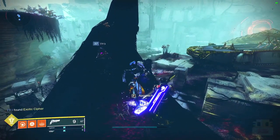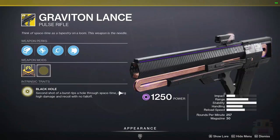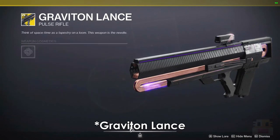Xur lasts until next Tuesday at Reset. This is a high overview of everything he has available, in case that's all you cared about. Moving on to the weapon today, we have the Graviton Forfeit.